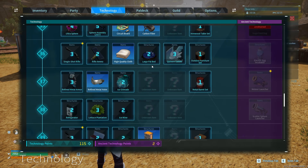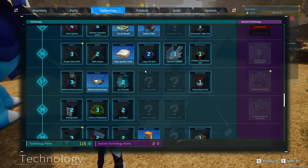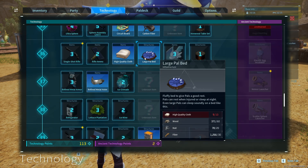I want to show you how to make a large pall bed. To make a large pall bed, you need to be level 36 and you need to unlock the technology for it.